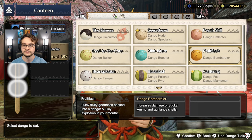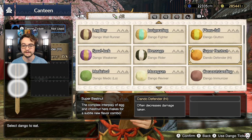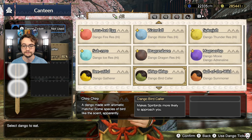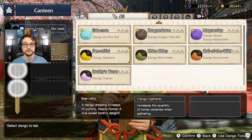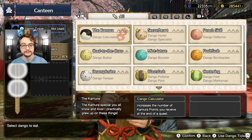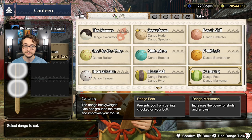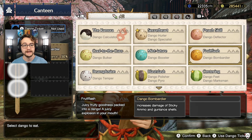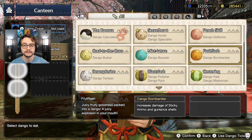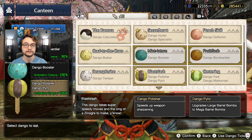Things like Dango Bombardier increases damage of sticky ammo and gun lance shells — handy if you're using gun lance or sticky ammo. There's tons of these that are very handy, and towards the bottom you can even get defender ones that often increase damage taken and straight up elemental resistances to whatever you are fighting once you know what they use. Second thing to go with eating dango is dango tickets. Dango tickets increase your activation chance of your dango skills by a flat 40%. So Dango Bombardier has an activation chance of 50% — using a dango ticket by pressing X increases it to 90%.